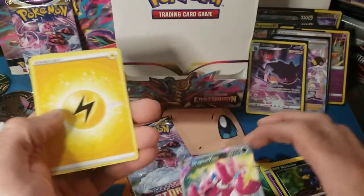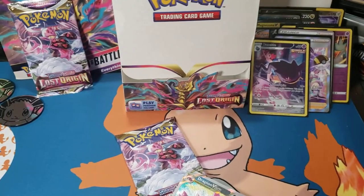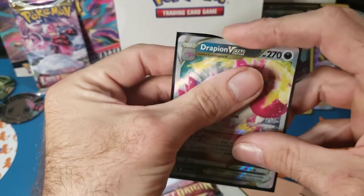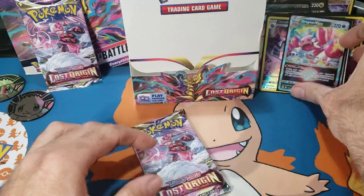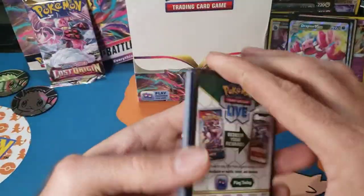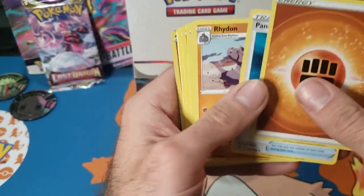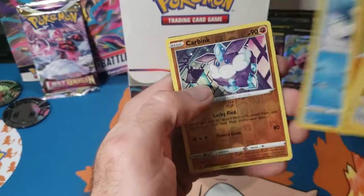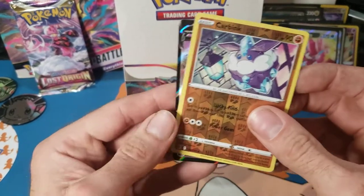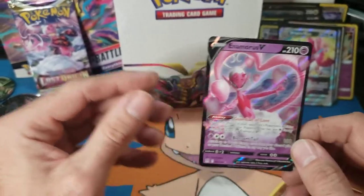Drapeon V-Star, everything else including Misfortune Sisters. Put that in a sleeve — Drapeon V-Star! Last pack, hoping for last pack magic. Black border — leaf energy — panic mask! Roserade, Spinarak, Blipbug, Roselia, Rockruff, Seel, reverse Kabink — and we do have a hit for last pack magic! Probably upside down — and it is — and finally I have pulled the Enamorus V! I have not pulled this yet! Baby girl, get off the table, thank you!